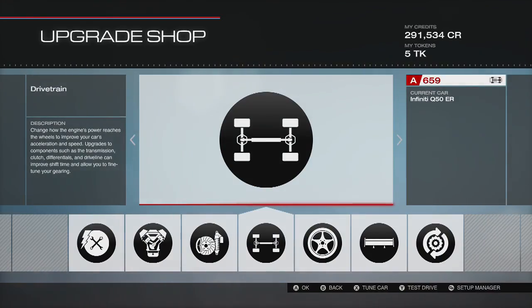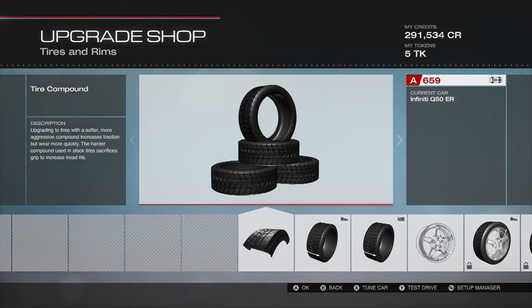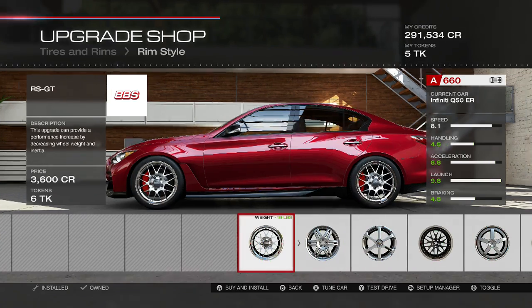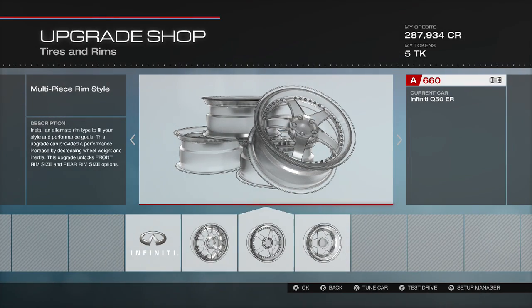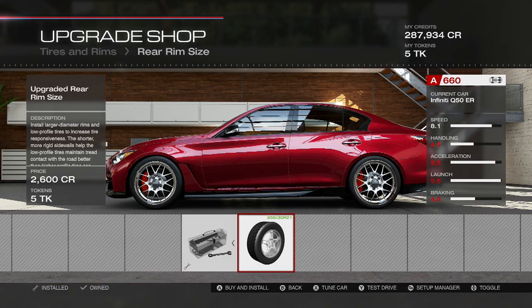As far as the power for this particular build, we're going to max it out — just go crazy, because we might as well. Sure, it might not be quite as challenging as leaving it at stock horsepower, but don't you just want to be a little crazy with builds like this? When you're really trying to get the most out of a car, why not just throw all the power you want into it?